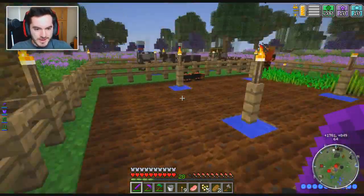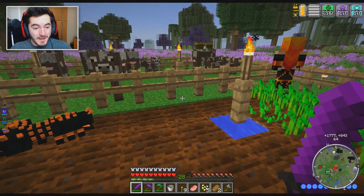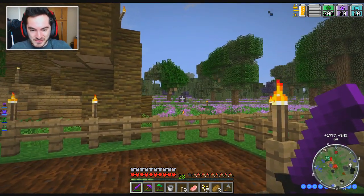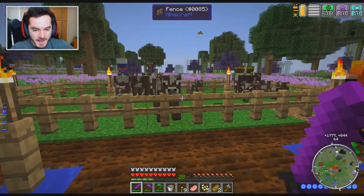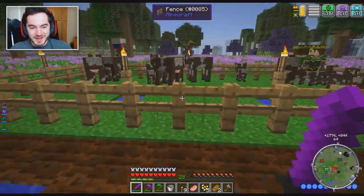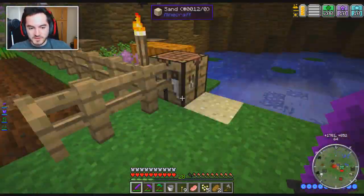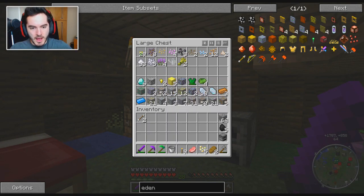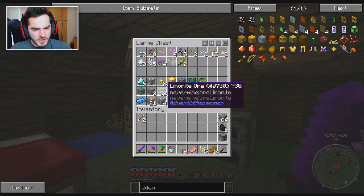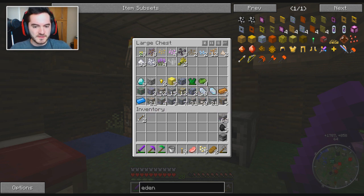The live stream was focused on making a farm, so we got a farm now. I haven't got too much wheat, but I want to get a food supply because we've been running really low. Our hunger goes down like crazy here. I also spent some time mining to get more resources. We collected some more diamonds, titanium, uranium, etc. Limonite is pretty useful for a lot of Divine RPG stuff, at least from what I remember in Supermodded Survival.